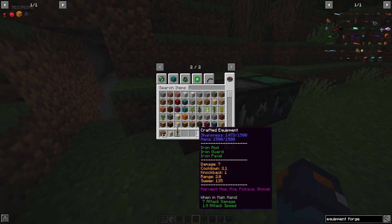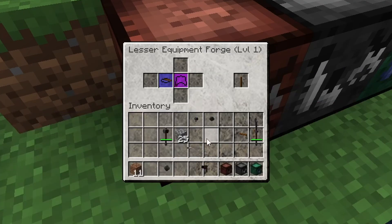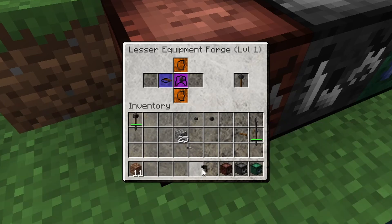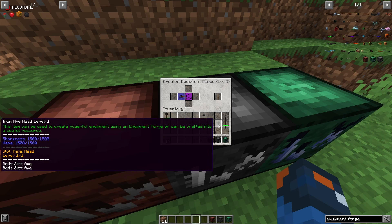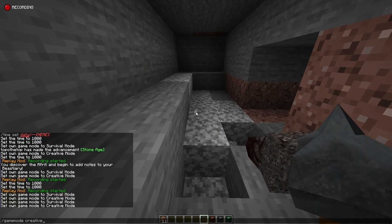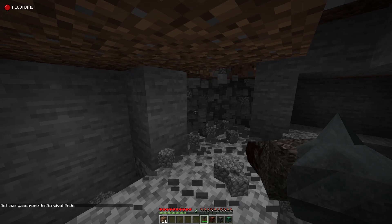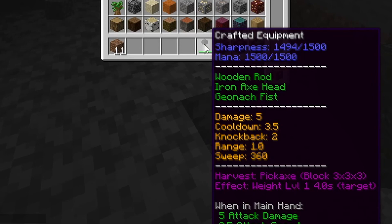Let me show you the geonarch spear and the geonarch axe using only the wooden rod plus the iron axe head or the iron pike joint. So I have the wooden rod here. Let's put on the iron axe head — it opens up two slots for the geonarch fist. I have a double-headed geonarch fist axe here. And here we made an axe using the geonarch fist. This can be used to mine like a pickaxe and it mines out a significant area — it will even show on the weapon the area it mines, so it's a 3x3x3.